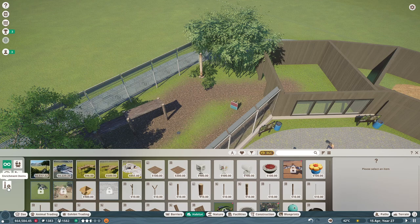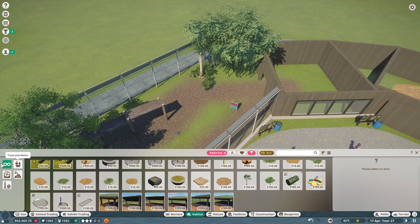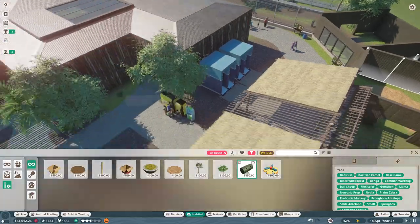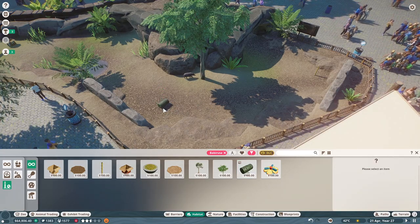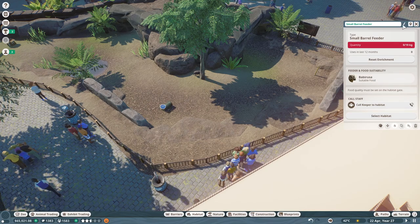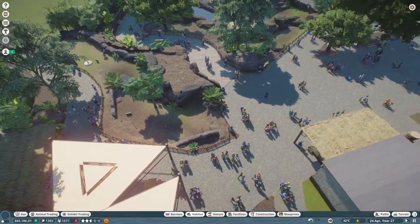Research completed for the babirusa. If we search by species there's something fun — a food enrichment feeder. Let's go ahead and place that in the ground so we're not seeing the little silver stand. Perfect — that was actually an easier fix than I thought.